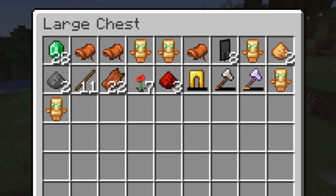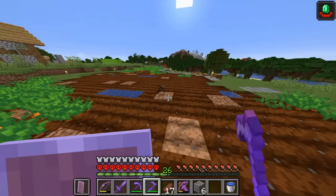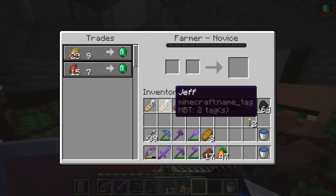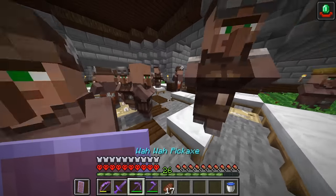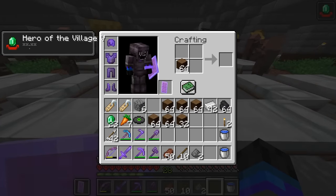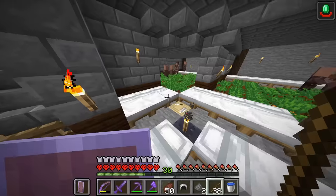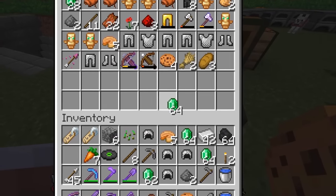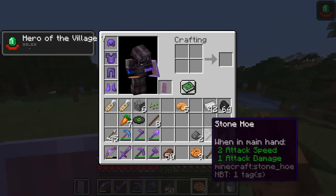From all that, we managed to get ourselves five totems of undying and 28 emeralds. But that's not even why I came over here in the first place. While we have this hero of the village effect, we may as well make use of it. If I go around and trade with these villagers, they've started giving me really good deals - like only 10 carrots for an emerald. Let's go see if we can get a bunch of emeralds. Now we're about to get some serious emeralds. My inventory is just getting filled with stuff. I've fully abused all the trades with my villagers and managed to get myself another four stacks of emeralds, as well as a bunch of chainmail armor and stone tools I really do not want.